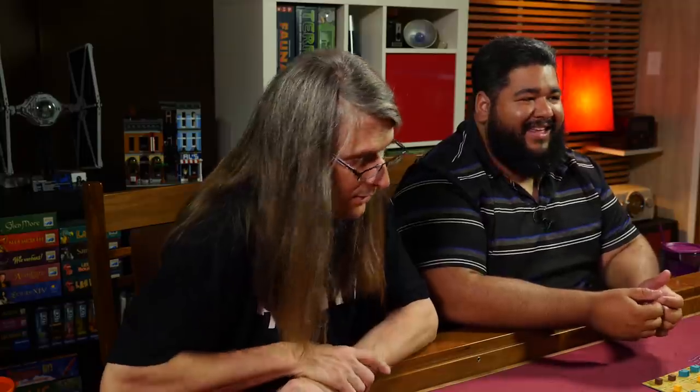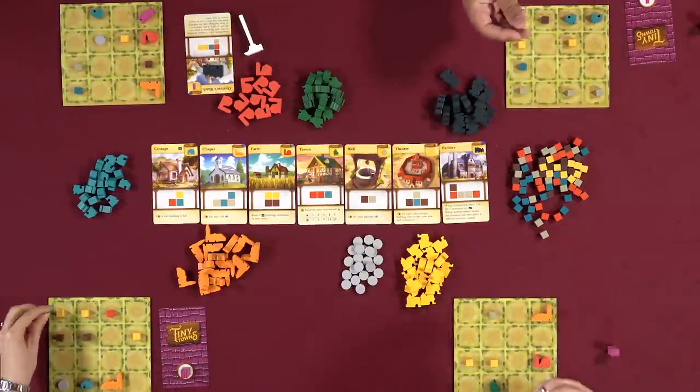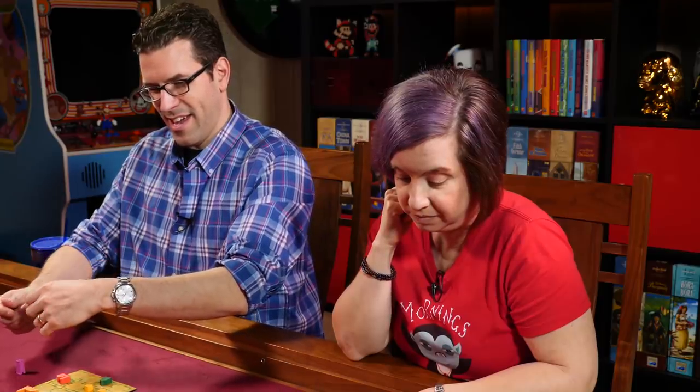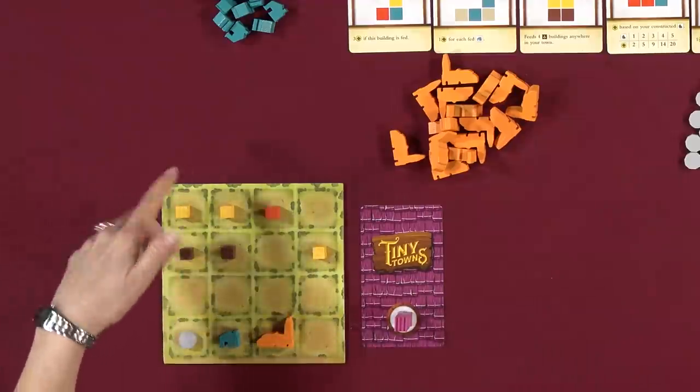Lincoln builds a farm. Players note the farm placement and adjacency. Nikki calls glass and builds a cottage. Players construct on their turns. Rodney notes that experienced players could scan the boards and hold off on certain resources, since an opponent will likely ask for them anyway. Lincoln builds a farm, and Rodney builds two things — a well and another building — on the same turn.